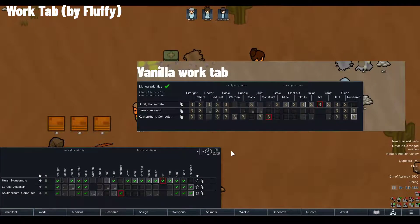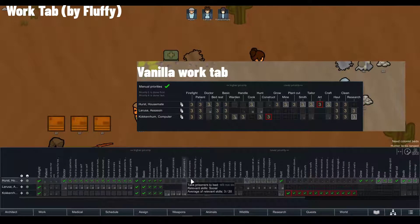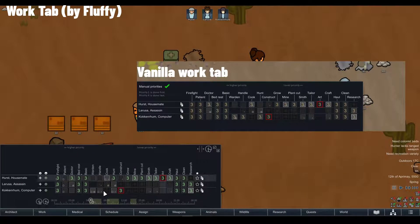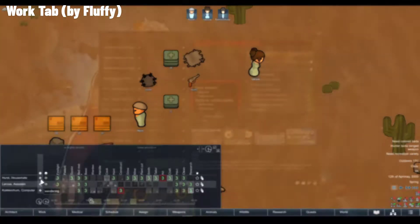The standard Work tab, even with manual priorities, doesn't give you much control. With the Work Tab mod you can expand it into many more sub-work categories, letting you fine-tune your colony to your heart's content. Priorities now go up to nine instead of four, giving you a lot more customizability. Even cooler, you can set up work schedules based on the hour of the day — perfect if you want to run a large fort with customized schedules for different pawns.